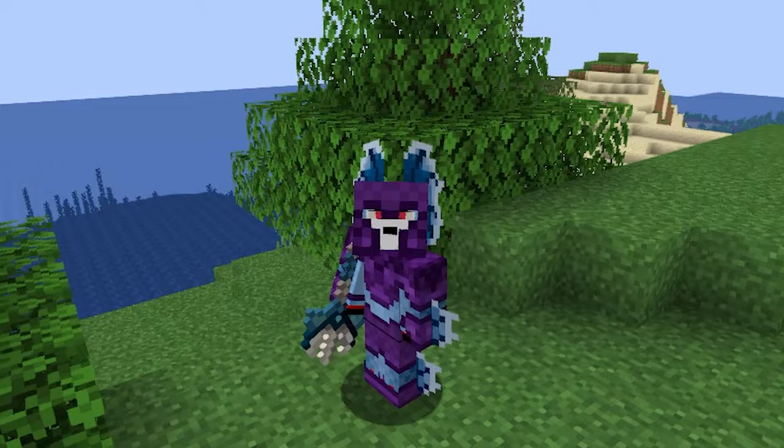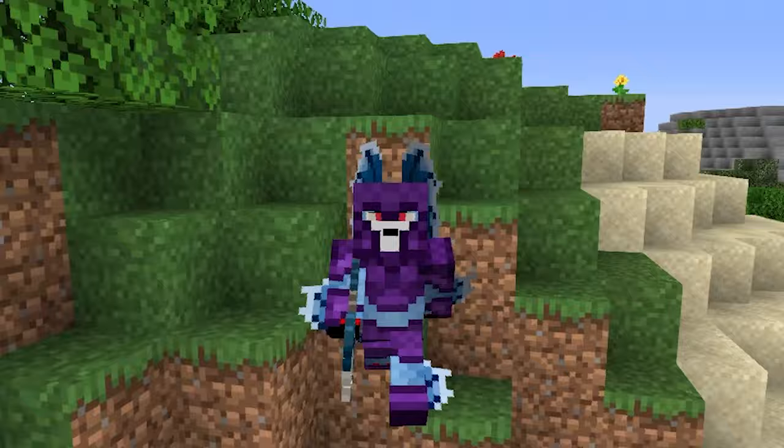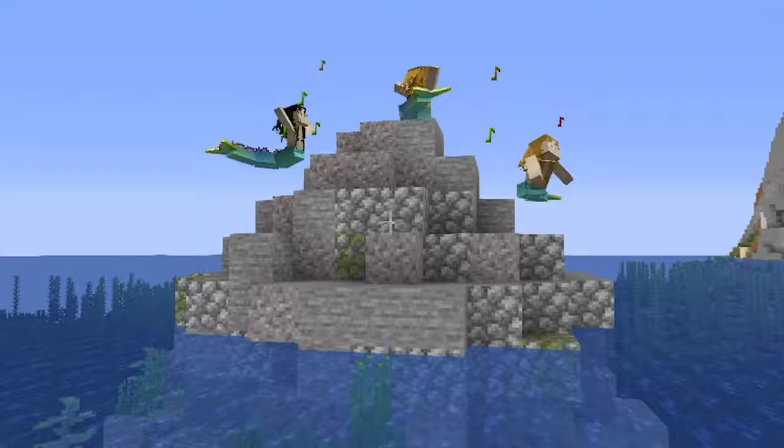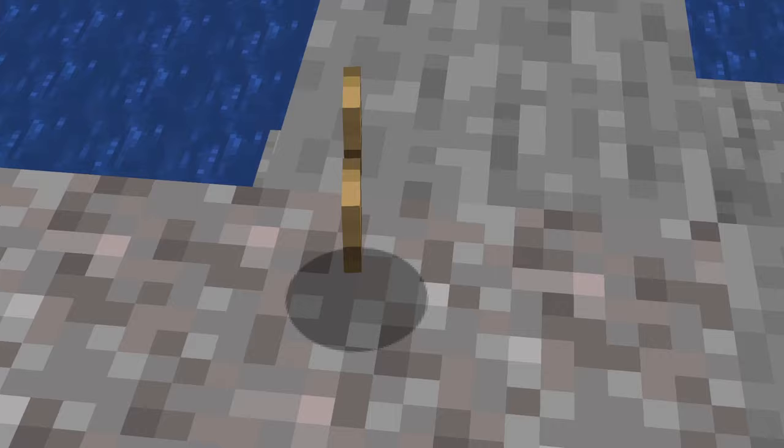However, sea serpents can drop fangs and scales which can be used to craft Tide Guardian armor, giving you strength and water breathing buffs in the water. Beware of sirens close to coastal lairs — you will find them singing, which may pull you towards them and reveal their true nature, which in most cases leads to a painful death. Instead, carry some earplugs if you know you will encounter them.